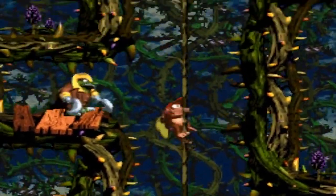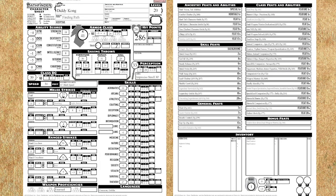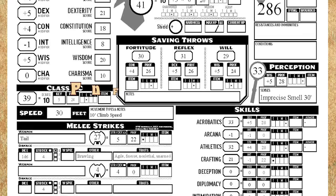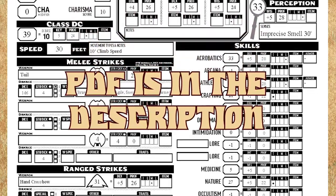After thinking about it for a little bit and going over our goals, it's pretty obvious — Diddy is a ranger. So here's our level 20 character sheet for Diddy. Let's go over some decisions I've made. If you want to follow along, as always, the PDF is in the description.